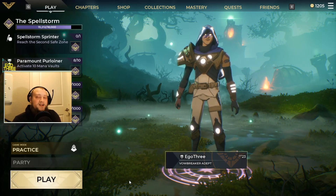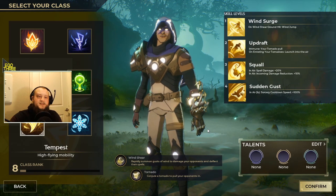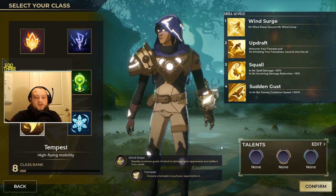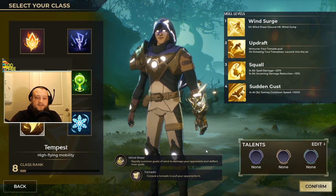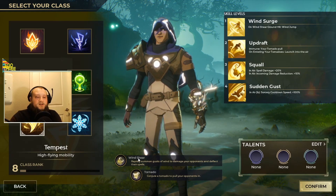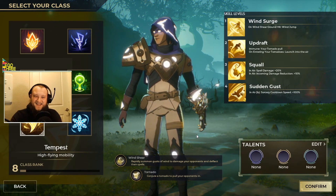The gauntlet today is Tempest. Tempest is what we're talking about today. Tempest's spell is Wind Shear — you rapidly summon gusts of wind to damage your opponents and deflect their spells. Tornado is your sorcery; you conjure a tornado that pulls your opponents in.